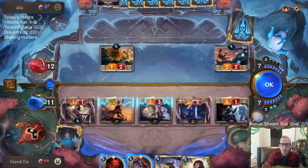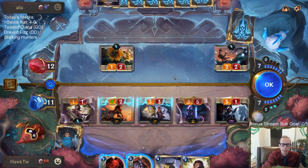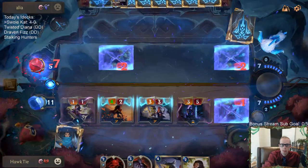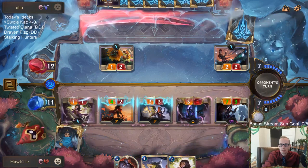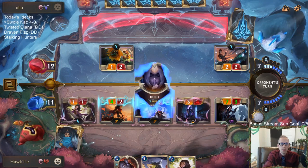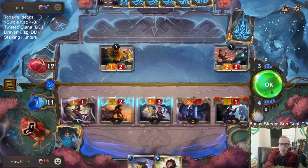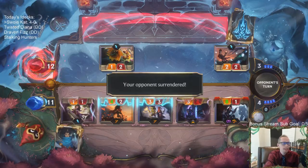Still going down to five. I can Might here but then they just cast another Hush, so that doesn't really seem worth it. What if I do Transfusion to keep the Glory Seeker alive? Now they can't Hush anymore because Hush costs too much mana. So now we go Might and put them to negative one — GGs, they didn't have another Hush!